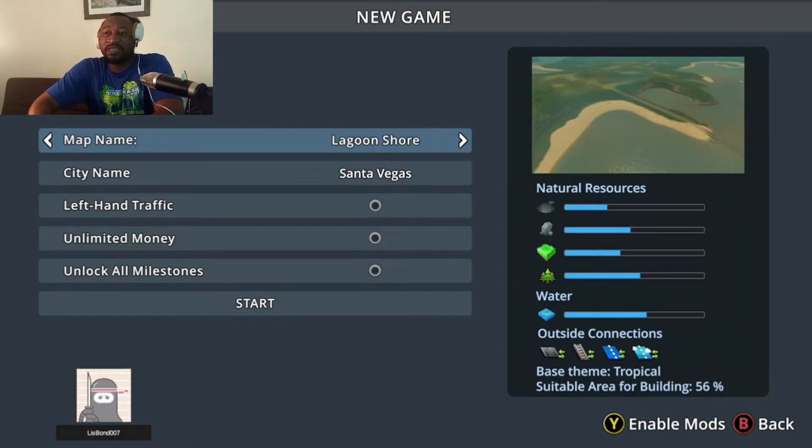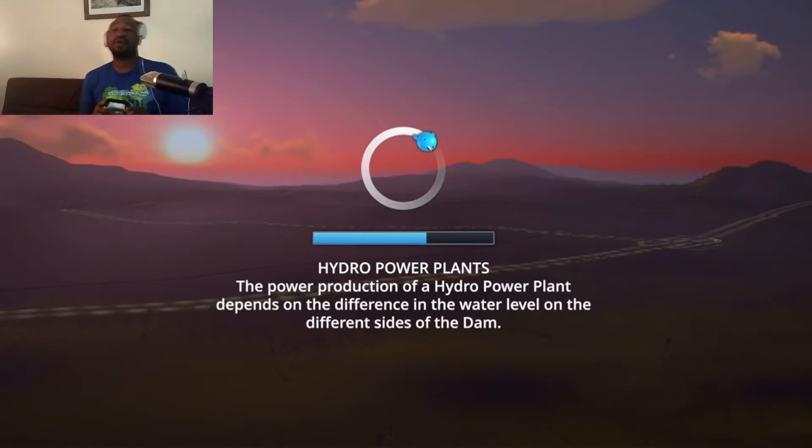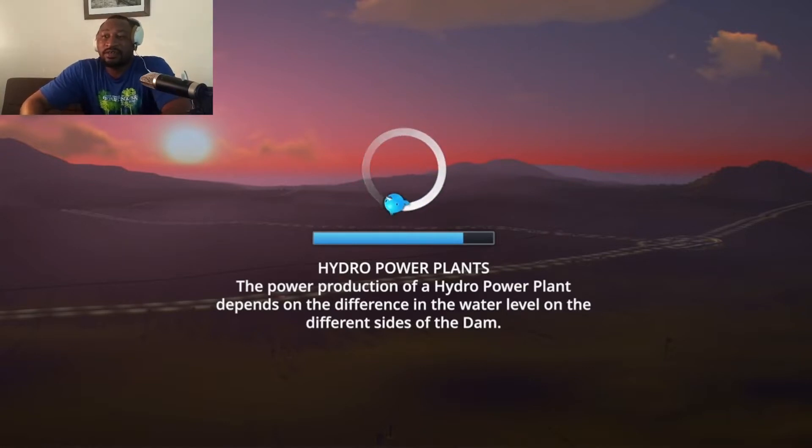Once you get into the game, I always look for a map. Look at this map — Lagoon Shore Santa Vegas. I don't really do any customizations to the names because a name is important, so I'm gonna leave it as is. As it loads, it's talking about the hydro power plants, which is something I really don't use because it will flood your whole city — so don't mess around with that.